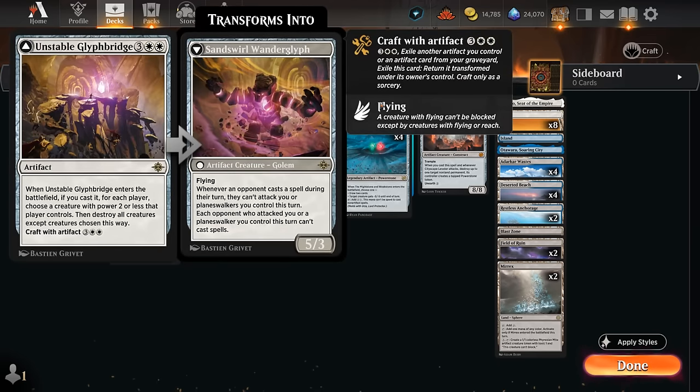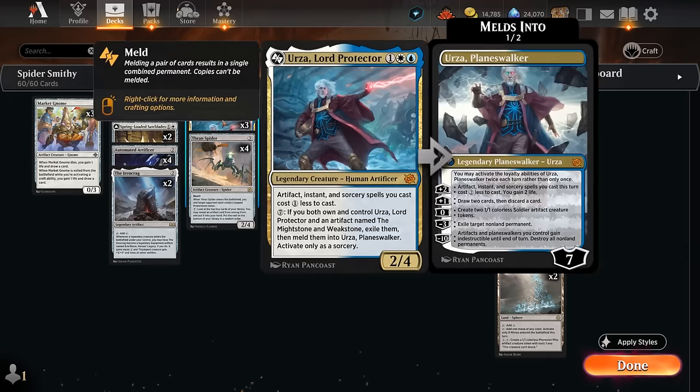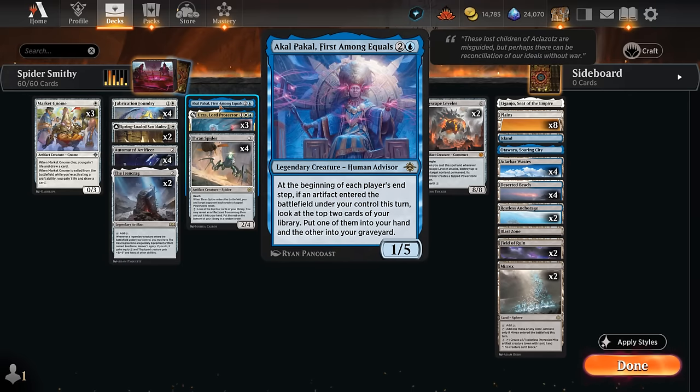We also have two copies of Unstable Glyph Bridge, a very nice sweeper for our deck. We choose a creature with power two or less for each player, then destroy all creatures except the chosen ones. We often have creatures that can survive our own Glyph Bridge, such as Urza at two power and the new Akal Pakal.